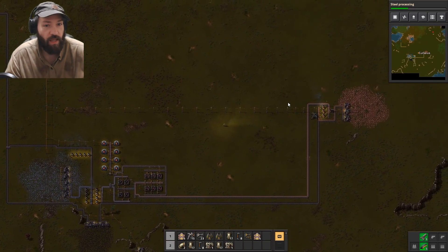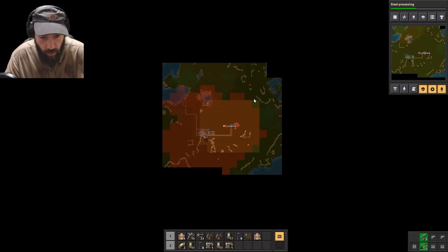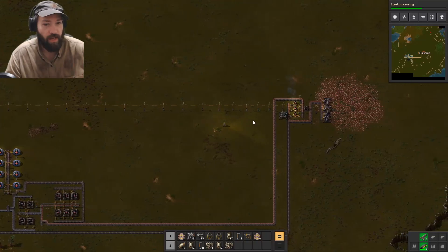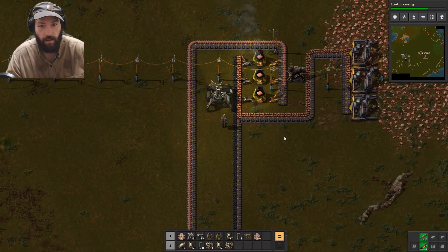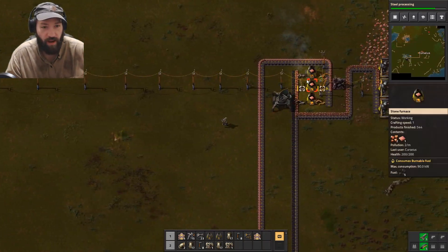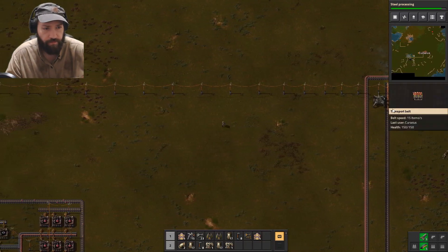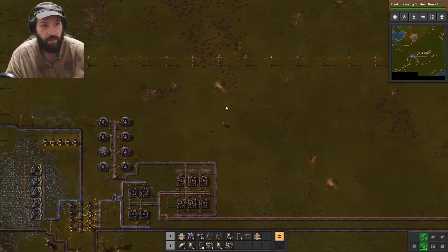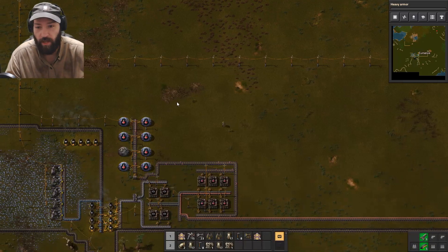I have these aliens over here getting angry — they're close, they're right close to getting angry. But not yet. They will — they should come right after these furnaces right here, and those miners. Steel processing complete — heavy armor, do it.